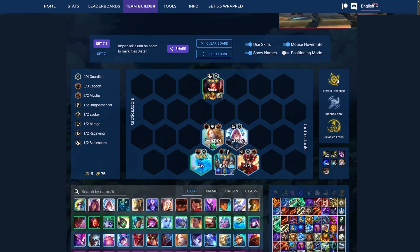As for augments, Heroic Presence is insane in this comp since we have so many strong Guardians. Luden's Echo is also great since she has very low mana. Also Blue Battery so we can cut that item. And then Jeweled Lotus as well is great so we can go IE on Kai'Sa and just make sure her spell always crits.